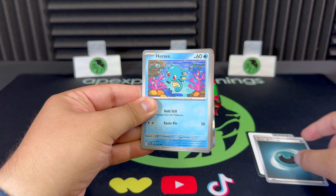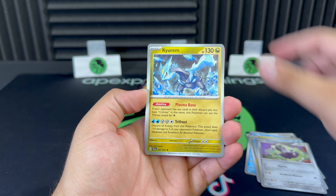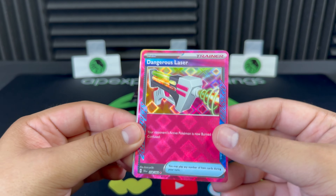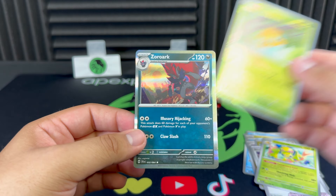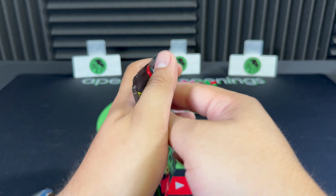It looks like we get an A-Spec in this pack. Let's see — the room, the Binding Mochi, and there we go — Dangerous Laser on the A-Spec Rare! Really love the artwork and the foiling they've done with the A-Spec Rares, really nice on the Dangerous Laser there. Joltik and Zoroark as well — first hit on the board!